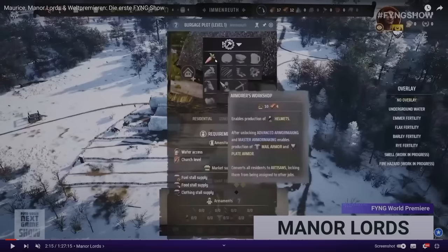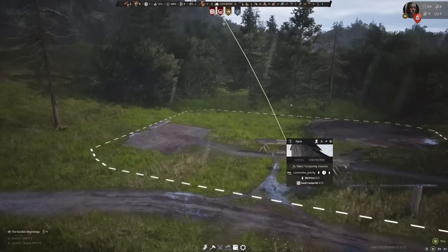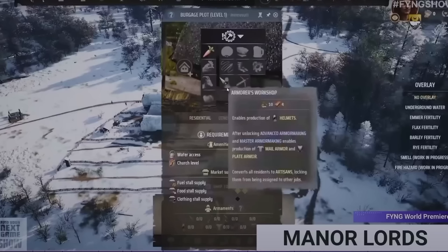Looking at plot upgrades since the demo, there's a whole lot more to get into. We saw in the demo the ability to put down carrot plots, chicken coops, and goat sheds. When we place a house, someone moves in, and depending on the plot size we can put in little extras — maybe a small garden to grow carrots or keep livestock. This means residents don't have to solely rely on the village market's shared food pool.